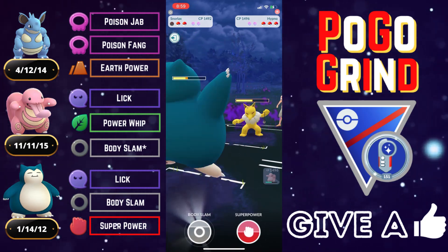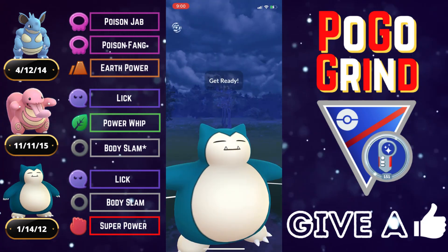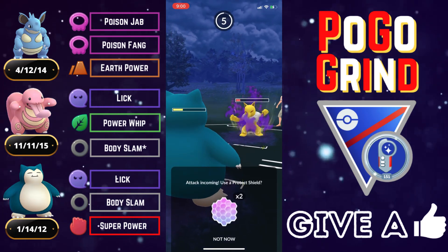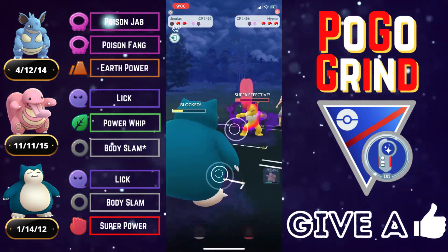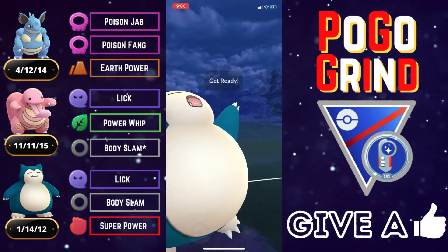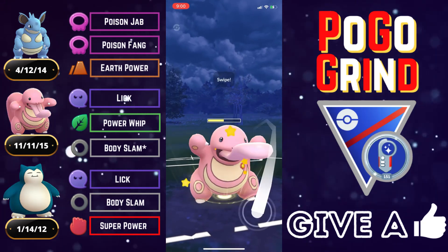They hit us with a Poison Fang then make a play into Hypno, trying to take advantage of the defense debuff. But that won't help them — many teams are prepared for one Lick-user when running Hypno, but rarely are they prepared for two, and we have another one in Snorlax. We go for a Body Slam, the Licks are adding up, and we draw a shield from the Hypno. We go for another Body Slam — they tank it — and Snorlax is getting low. We shield the Thunder Punch and look to farm down the Hypno.